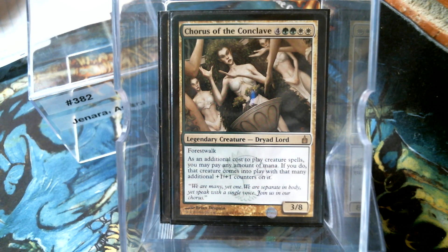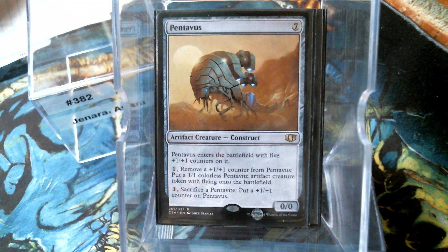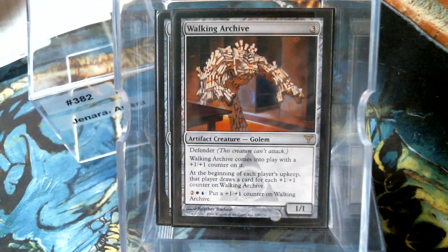We have some artifact creatures in Triskelion, Pentavus, and Hangerback Walker. Let's talk about Walking Archive because that's our card draw - our walking, breathing Howling Mine that we can get really, really big with. Now it is symmetrical, everybody gets to draw, but there's a good chance the Walking Archive is just not going to die because nobody wants to kill it.